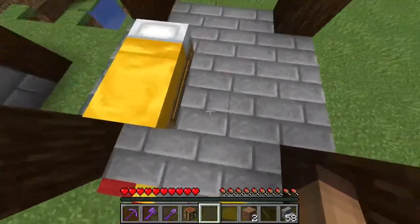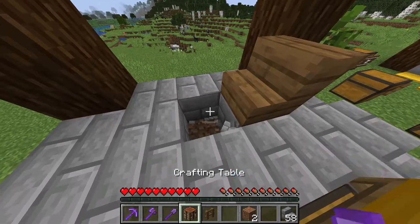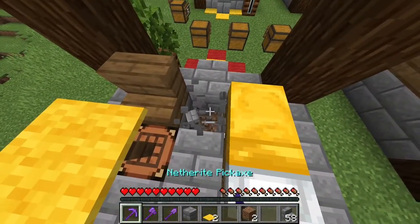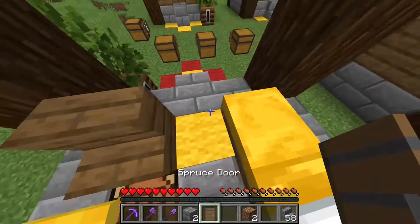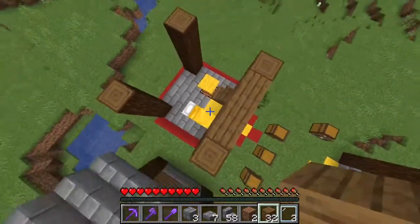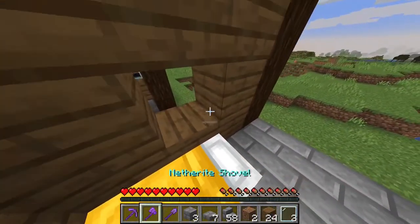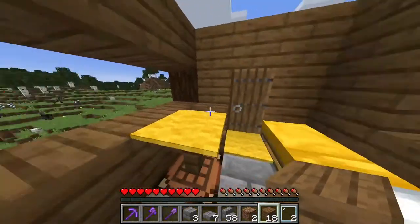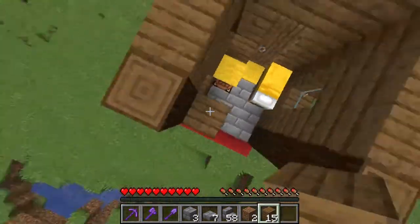Inside here we're gonna take our spruce stairs, take our crafting table and place it down, take our spruce fence here, yellow carpet here, and some carpet for the villager to not escape. We're gonna place our spruce door, then spruce planks — one two three four five six seven. On one side place three, then two, with a glass pane for the window, and on the other side do three long bars with the spruce plank in the middle and glass on the sides.